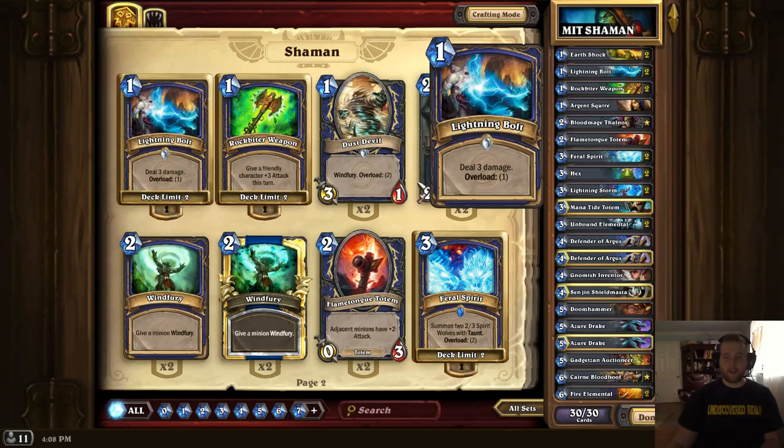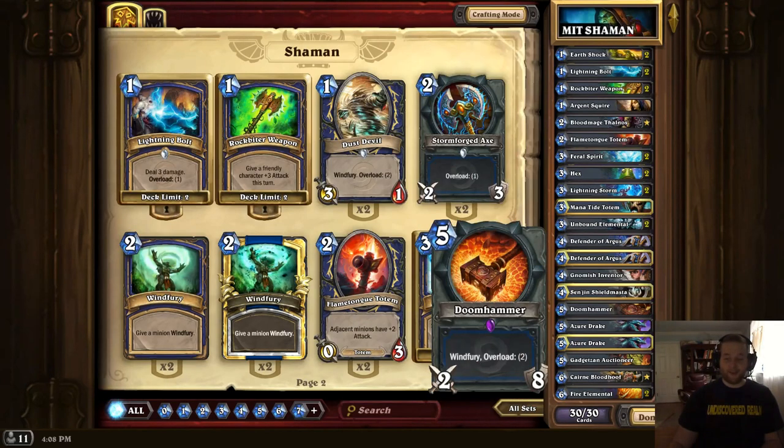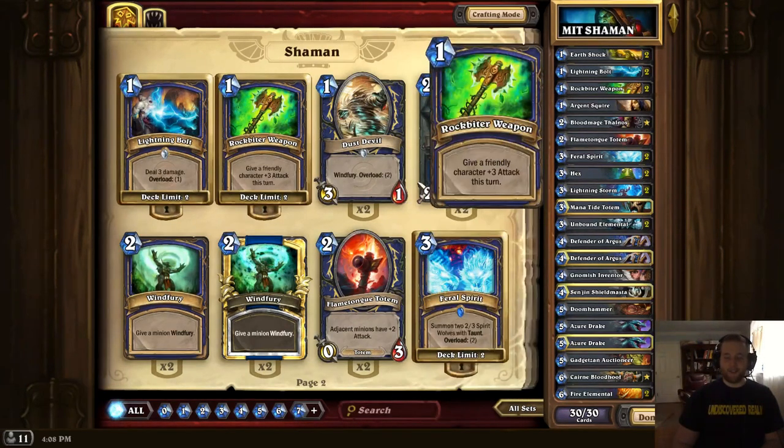Rock Biter is just Lightning Bolts three and four. It synergizes very well, however, with our one copy of Doomhammer in this deck, and will oftentimes give you an edge versus the field as it's an unexpected 3 damage that you can apply even to a totem to remove a creature and save your life total.